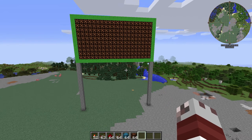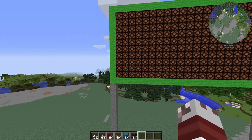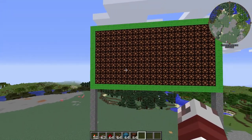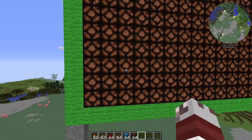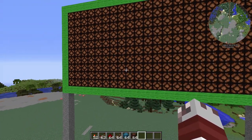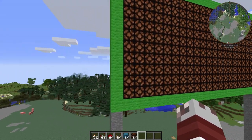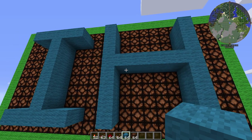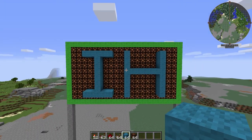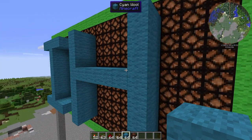Then we are going to need some Redstone lamps. If you want to follow along with the build I'm doing right here, you want to get a 12 by 22 area for your billboard — and that is including the lime wool border. But if you just want to do the Redstone lamps, then you're going to want a 10 by 20 area. On the back side, as you can see here, I already have a general layout for our 'HI' sign. Go ahead and pause the video at this point and copy what I've got. For the rest of you, let's dig right into this.